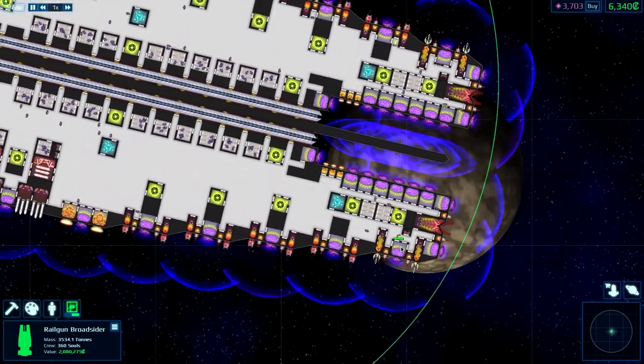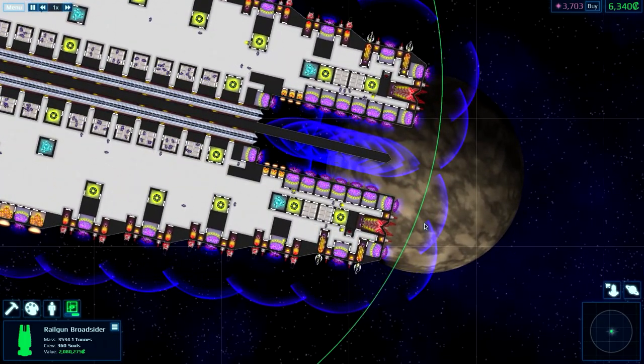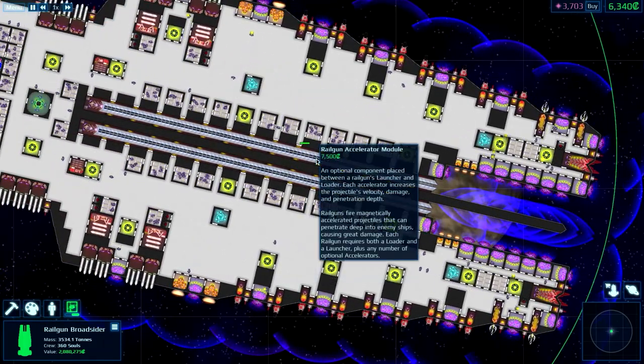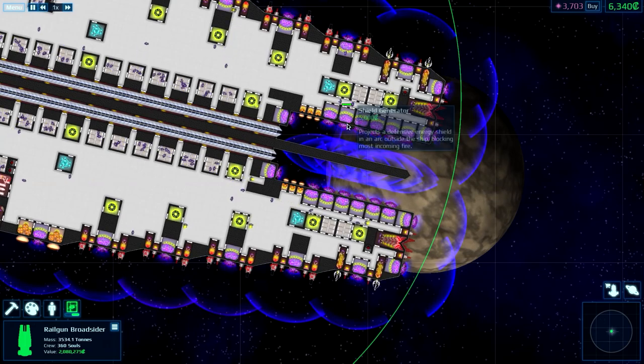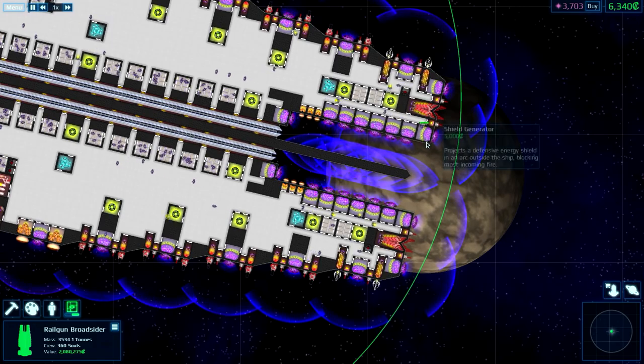This one has a little bit of everything. Let me explain. We have railguns in the center, and they are protected by some shields here, a shield here, a shield here, and shields on each side.